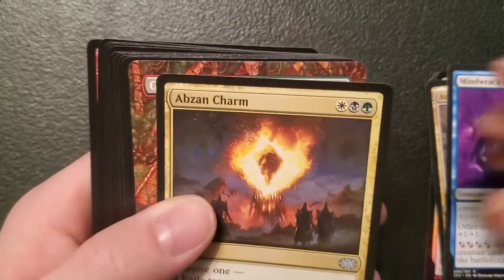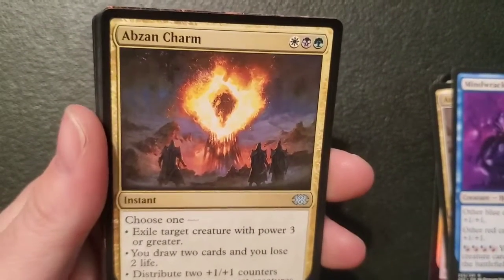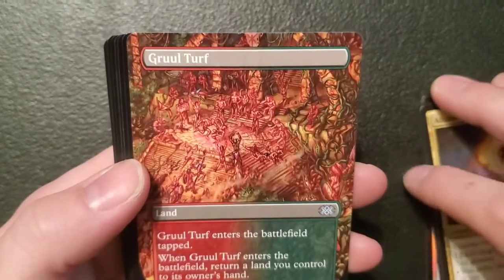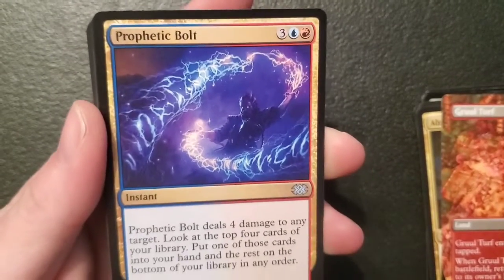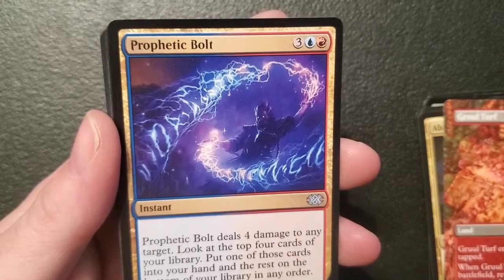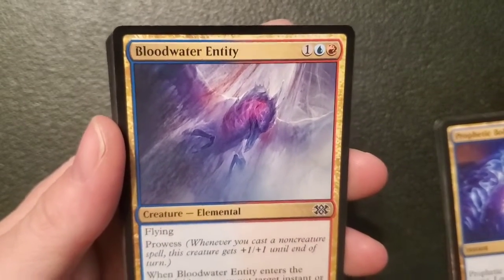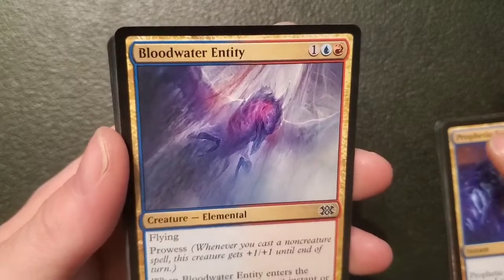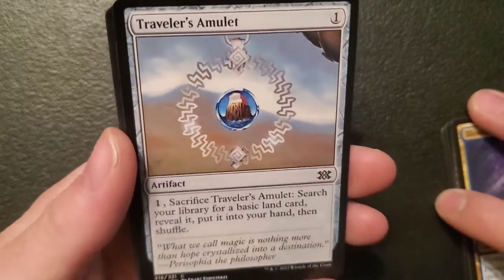Abzan Charm — an instant for a plains, swamp and forest: choose one — exile target creature with power three or greater; you draw two cards and you lose two life; or distribute two one-one counters among one or two target creatures. Gruul Turf — a mountain-forest dual land. Prophetic Bolt — an instant for three, an island and a mountain: deals four damage to any target, look at the top four cards of your library, put one into your hand and the rest on the bottom of your library in any order. Blood Water Entity — a two-two elemental for one, an island and a mountain: got flying, prowess, and when it enters the battlefield you may put target instant or sorcery card from your graveyard on top of your library. All that for three — pretty good.